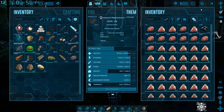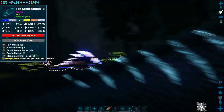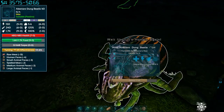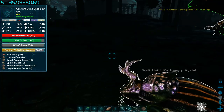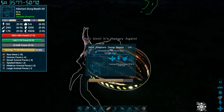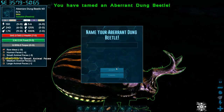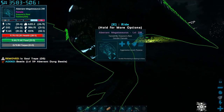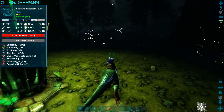So left mouse is attack, right mouse is pick up, and right mouse is drop. I fed it once and I'm going to skip forward a bit — I don't want to bore you guys watching a dung beetle eat poop. In Ark, dung beetles eat poop. I don't really know why they roll it up in real life, but in Ark that's what they do. Skipped several minutes there.